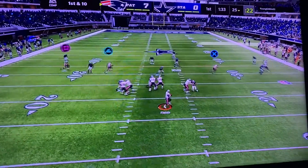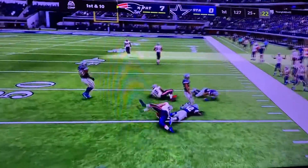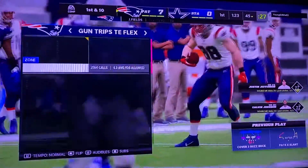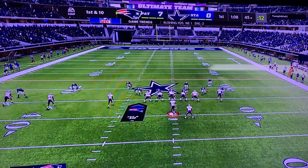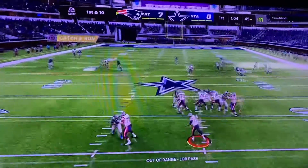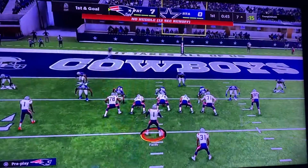Hey, what's up YouTube! Justin Fields throws on the run — that's a gain of 15 yards. But right here is where it gets real: 98 Megatron being guarded by a 95 DK Metcalf. The guy upgraded his wide receiver at corner just to get Moss'd like that. Oh my goodness.